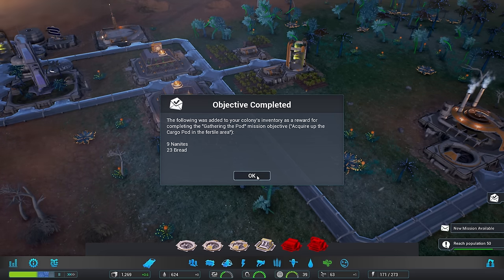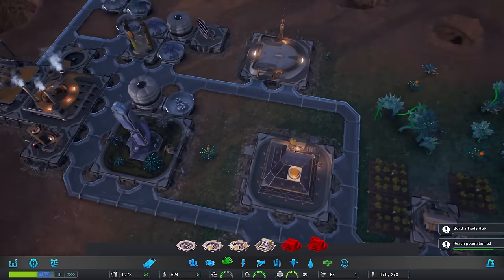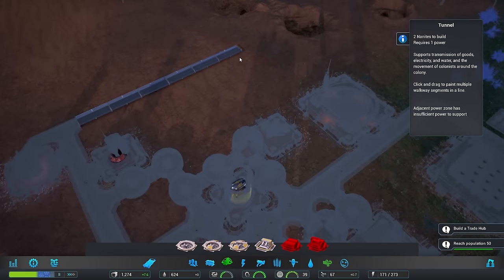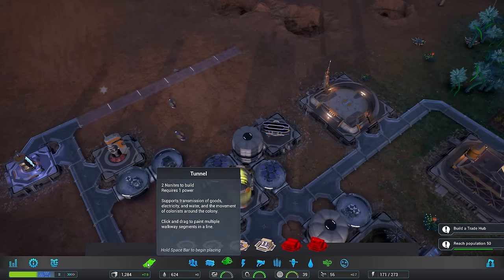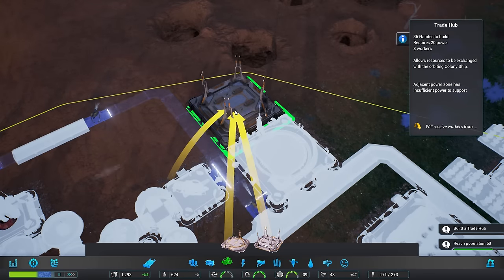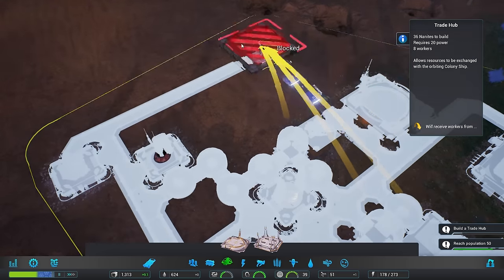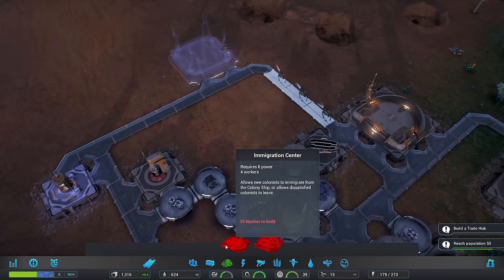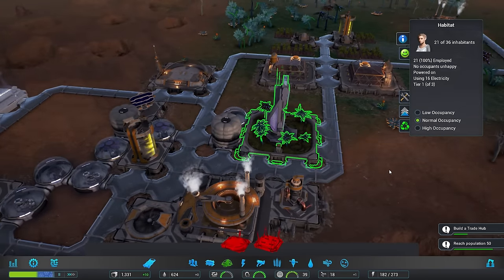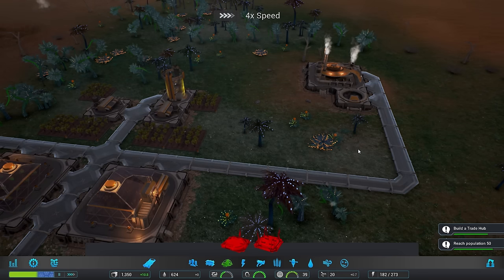Gathering the pod - we've already done it. A new mission: build a trade hub. I will try and do my best. Where would the trade hub be best placed? How about we build up an area over here, and then we can have a trade hub. Maybe over here? Because that way I can put another dock there, another immigration center. Well, this is going to be further and further away from this hub - the habitat. Which is going to be a little bit of a problem, but we should be okay for a while.